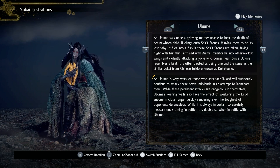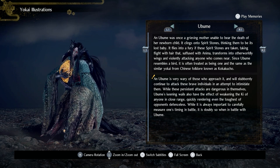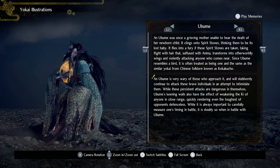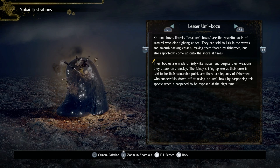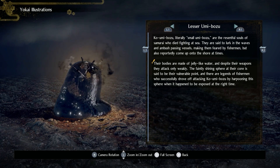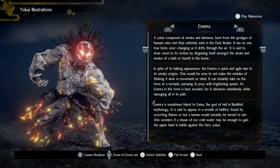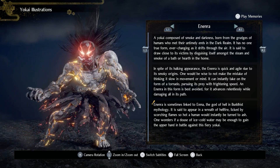An Ubumi is very wary of those who approach it and will stubbornly continue to attack in an attempt to intimidate them. Ubumi's keening wails also have the effect of weakening the ki of anyone in close range, quickly rendering even the toughest of opponents defenseless — it is always doubly important to carefully measure timing in battle when fighting Ubumi. The Kou-Umi-Bosu's bodies are made of jelly-like water, and despite their weapons they attack only weakly. The faintly shining sphere at their core is their vulnerable point — fishermen have successfully driven them off by harpooning this sphere when exposed. Enra is sometimes linked to Enma, the god of hell in Buddhist mythology — it appears in a wreath of hellfire so hot a human would instantly be turned to ash. A douse of ice-cold water may be enough to gain the upper hand.